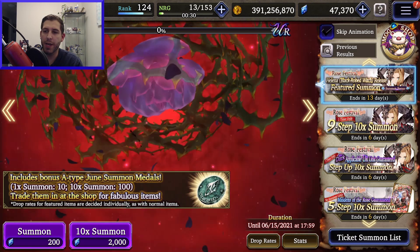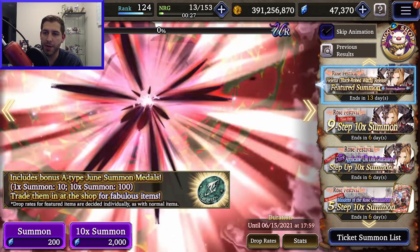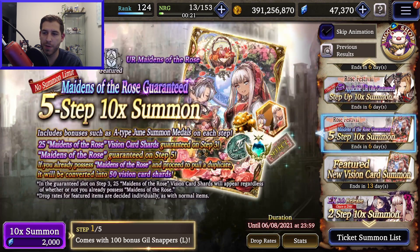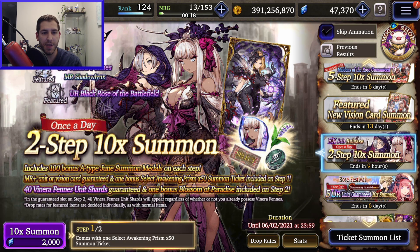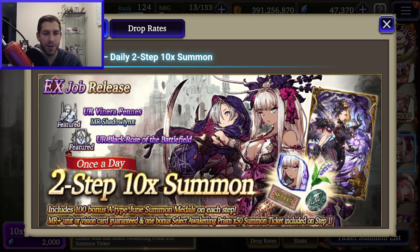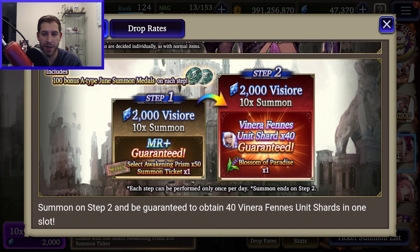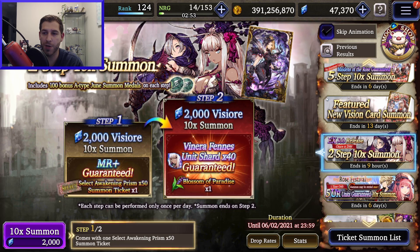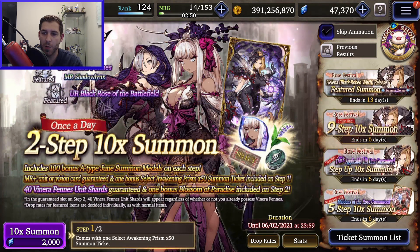Looking at the banners: she has her own banner, then we've got the nine-step. There is a paid step-up but it's not a guarantee for her. We've got the new EX banners — they're generally not the best value unless you're really gunning for this unit and don't have her shards at all. If you're new and want some EX, 2000 Vizior is how much 40 shards cost, plus you get the pull, plus you get the blossom — there are worse deals. It also has a rate on the Black Rose Card, which is a very good and important card.